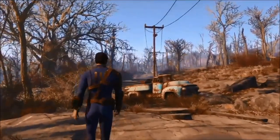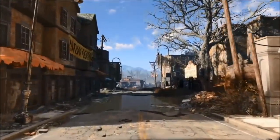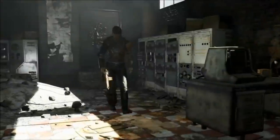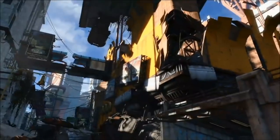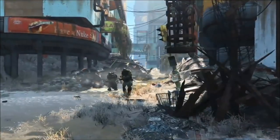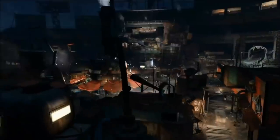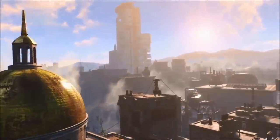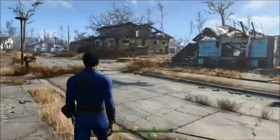Fallout 4 is actually running the new version of the Creation Engine — the same engine used in Skyrim, but upgraded. The abundance of environmental detail is pretty clear; it uses dynamic volumetric lighting which looks absolutely fantastic, and the shadows are clearly a lot better than in Skyrim. In an interview after the conference, we were told that they actually dialed back how good they could have made the game look so it could work on a wider range of systems — it still looks stunning though.